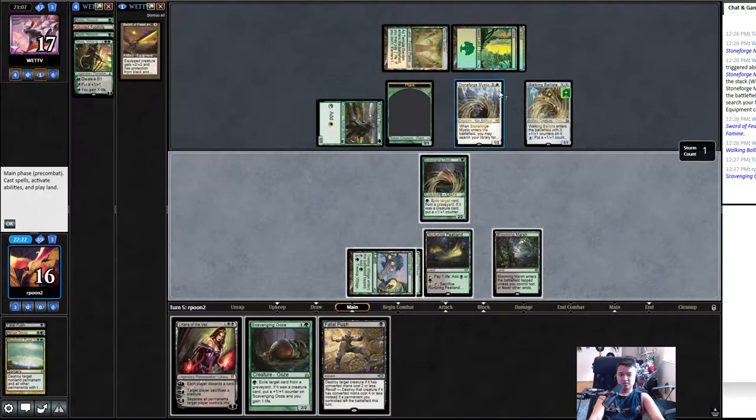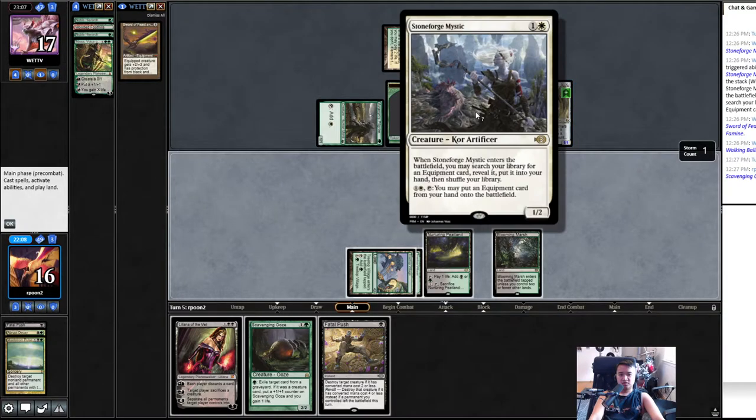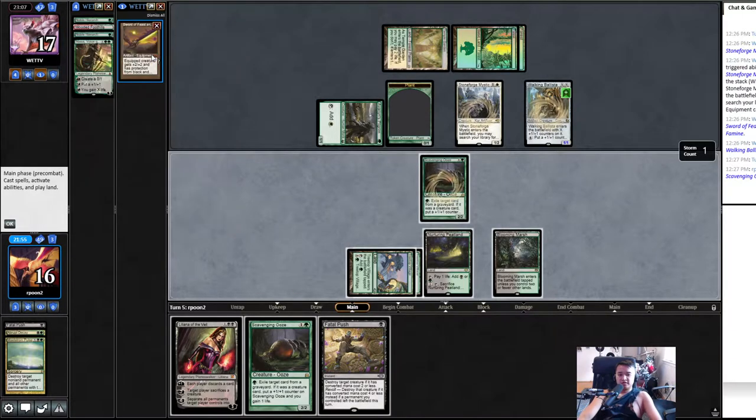We don't want them to put equipment in for free. It's only protection from black and green — but Ballista could grow one. Stoneforge only saves them one mana, but Ballista can get more value. Let's just get it off. Yeah, okay — Ballista.